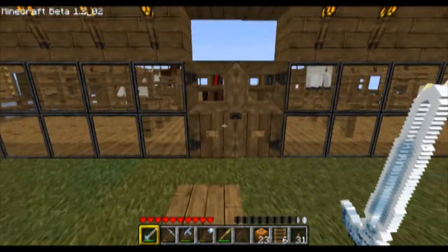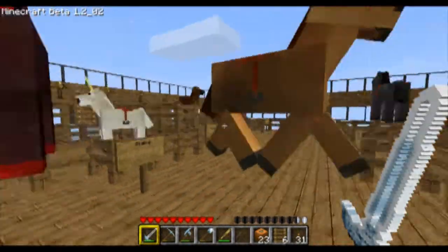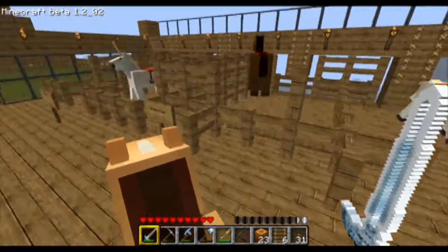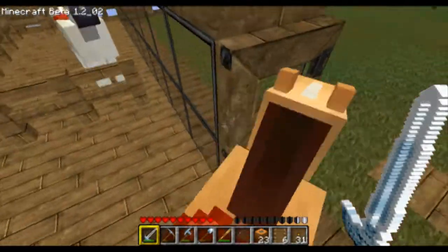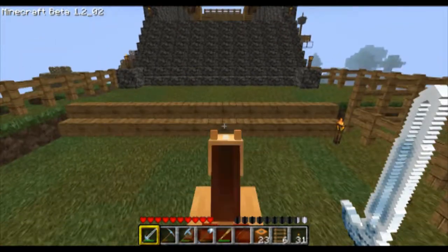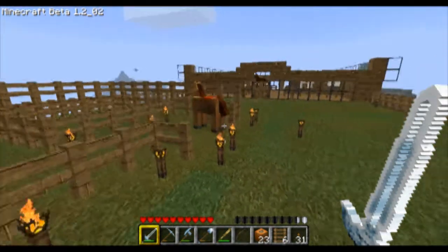I'm going to go in here and show you what the horses look like. They're going to get a little bit loud, so I adjusted my volume ahead of time. This is a light brown horse — these are very common. Let me get out of here because they're loud. This is a light brown horse, the typical default stock horse. You're going to find plenty of these — they're all around.